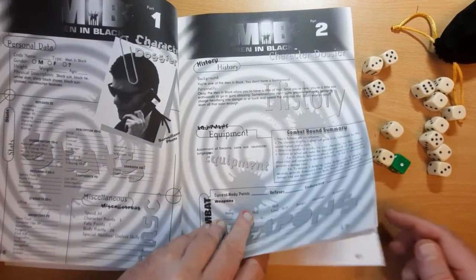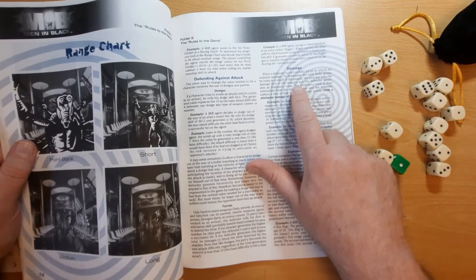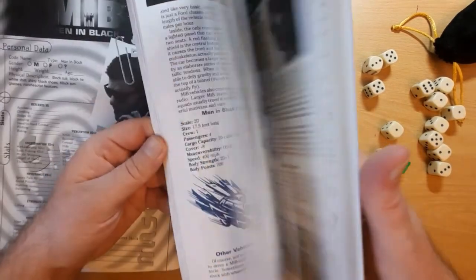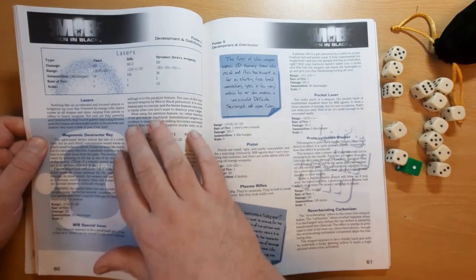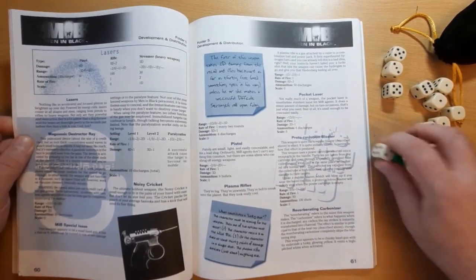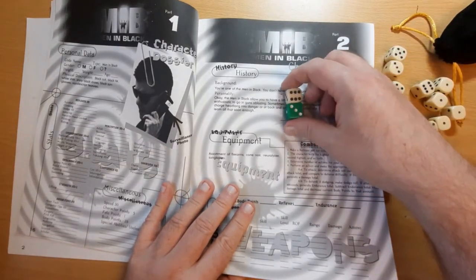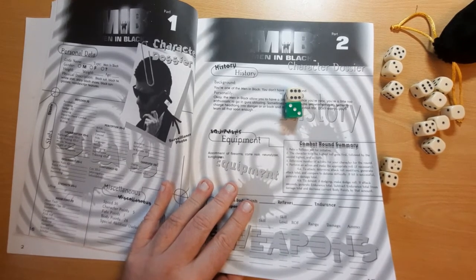Damage is on page 75. You roll the damage rating of your weapon, and the defender generates an endurance total by rolling their Endurance against the weapon's damage. Any remaining damage after subtracting endurance goes through, with a minimum of one. Looking at page 60 for sample weapons — there's a standard laser pistol, a Noisy Cricket, a pocket laser, a proto-cyclotron blaster — we'll use the laser pistol, which does 4 dice damage. Rolling, we get 17. Against his Endurance of 2 dice plus 1, he rolls 10. So 7 damage gets through.